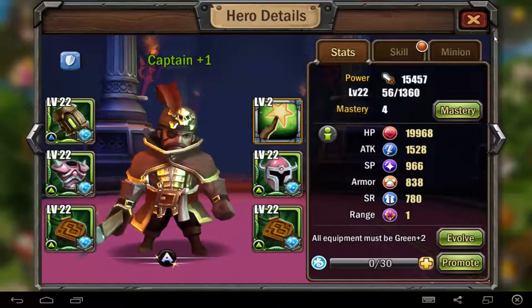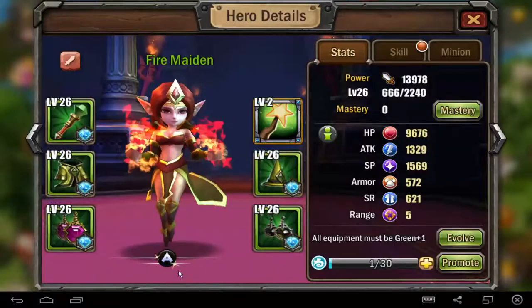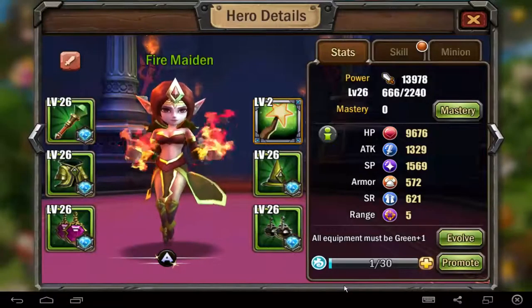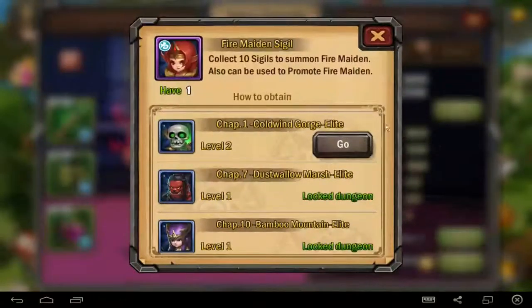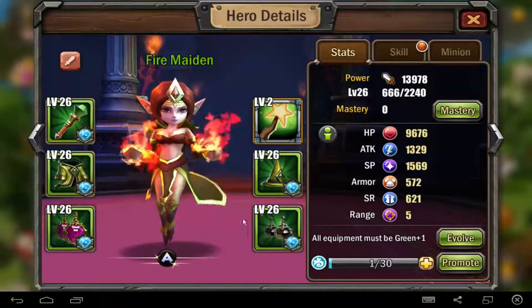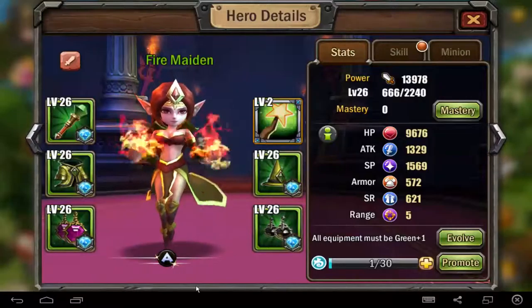You can promote the hero. What's promote? Promote is — for example, this Fire Maiden was normally a B class hero. I promoted her with the puzzle — if you get 30 puzzle pieces from Fire Maiden, then I can promote to the next class, to the next grade hero. That means it was B class, I promoted to A class. That's much stronger, of course, with better stats and everything.